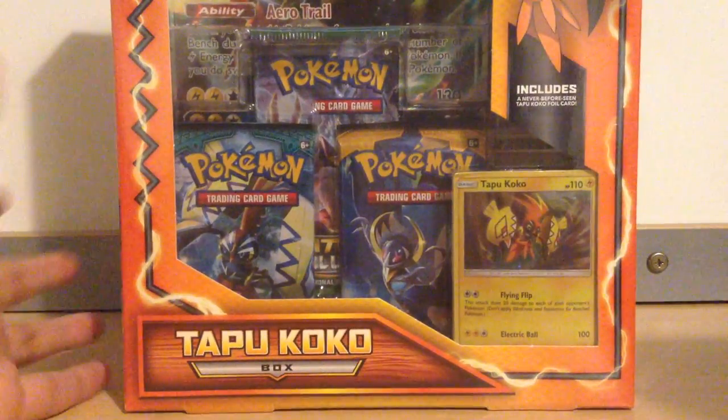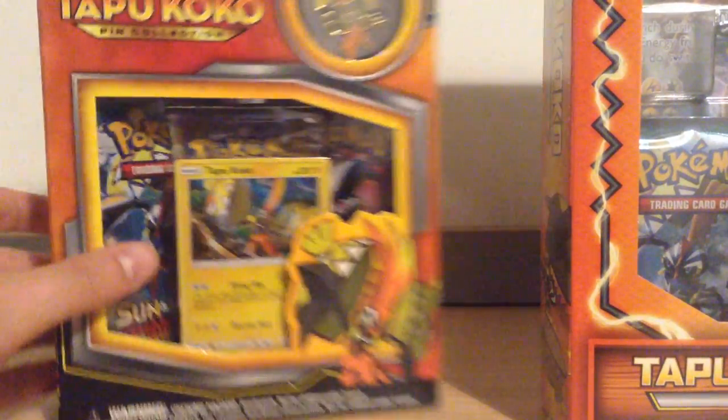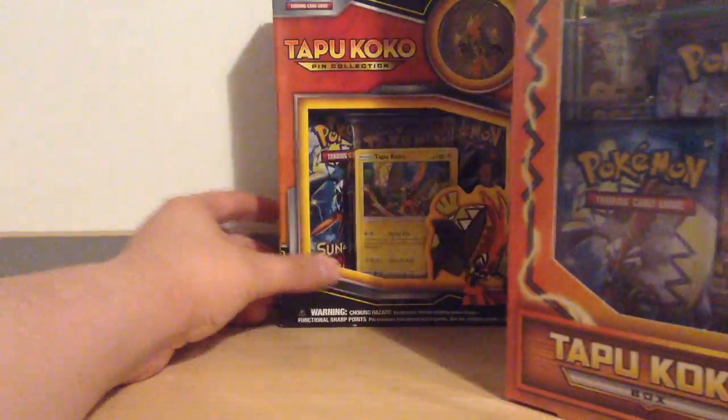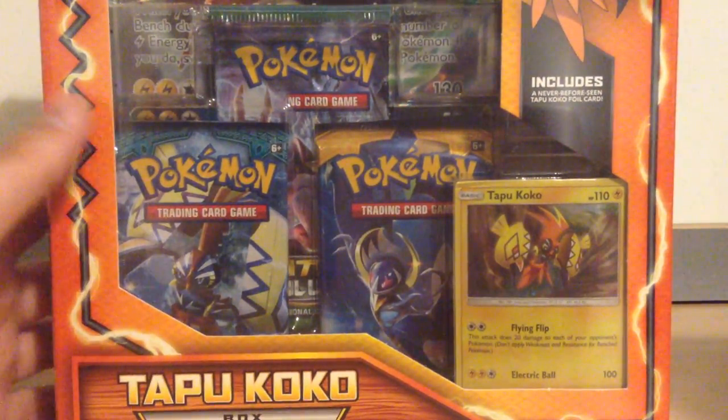In our next video, Sam will be opening the Tapu Koko Pin Collection, which comes with the same card but with a different artwork, which is quite interesting. We'll open that one next, but currently we're going to open this one here, the Tapu Koko collection box with this big Jumbo card.